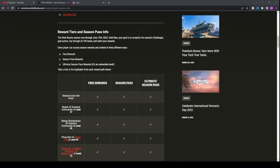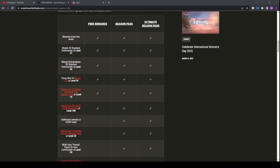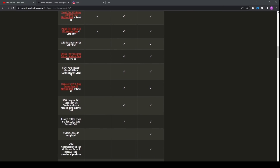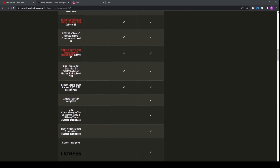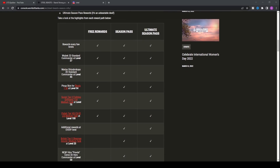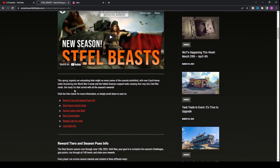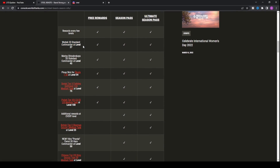First things first, let's take a look at what you can get from the season, because that is one of the most important things — what can we actually obtain as part of said season. We've got quite a lot of premium tanks that we'll be able to earn, and we're going to see whether they're actually worth paying the different fees. We have the Roycek, which is the bear you can see here — there is a 3D commander version. The free pass will give you the 2D commander version.